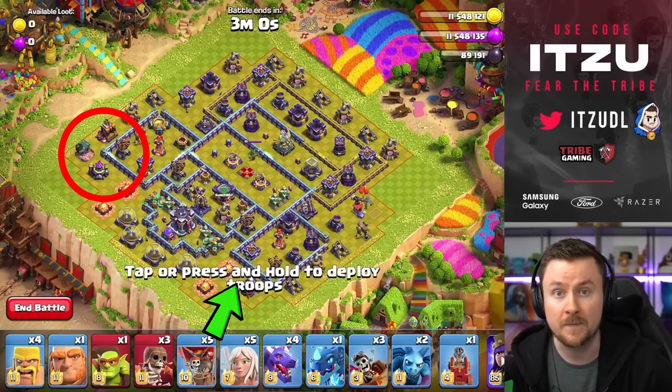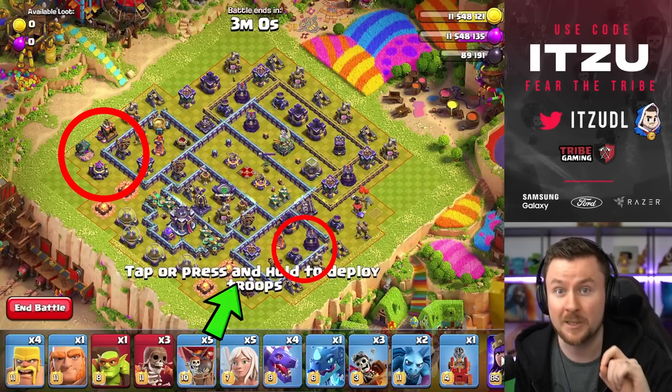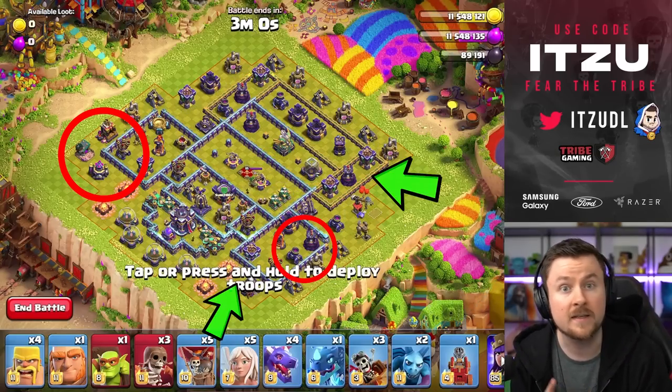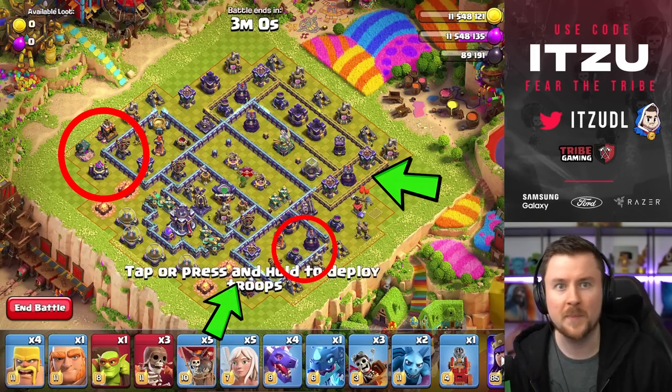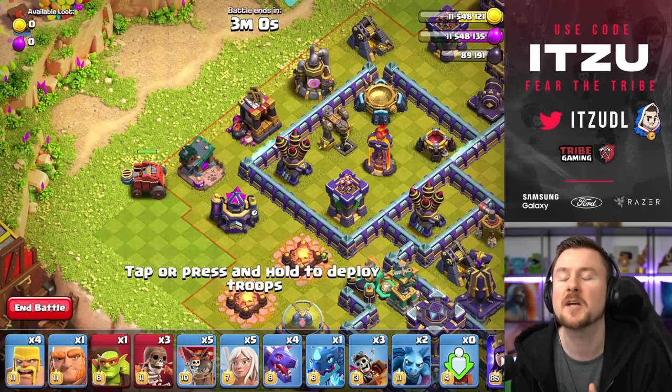Now let's get ready with the plan. On the left side we're starting with our siege machine, with the Flame Flinger at the bottom side with our Queen. The really important trick is the raged Electric Dragon to take down the Multi-Funnel Tower, and then the remaining dragons and Dragon Riders from the far right side. Let's get into it step by step.